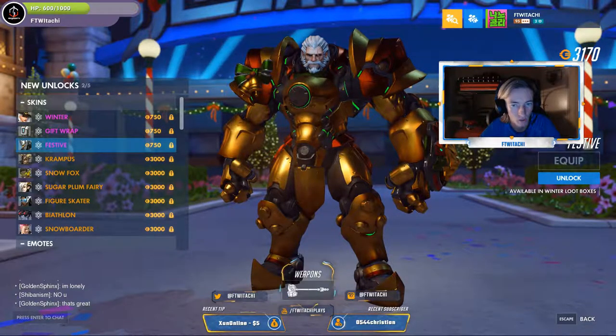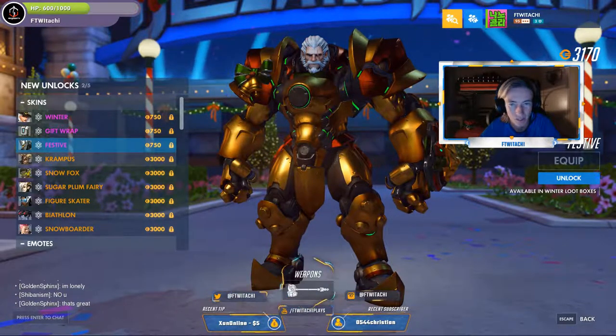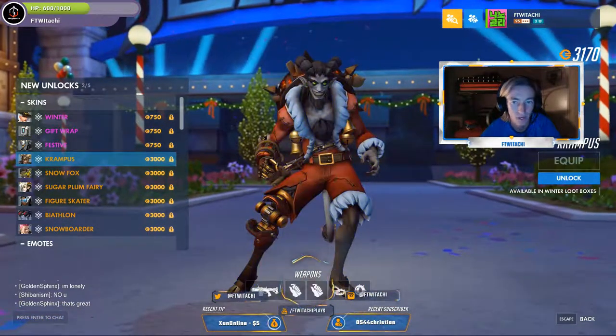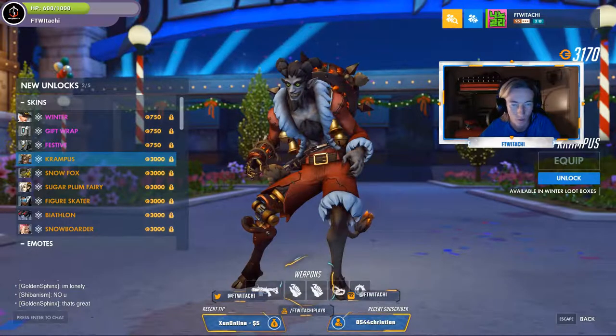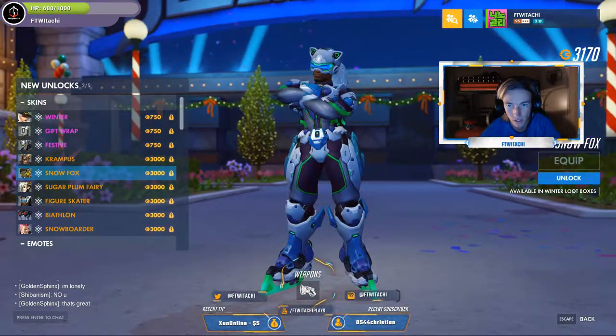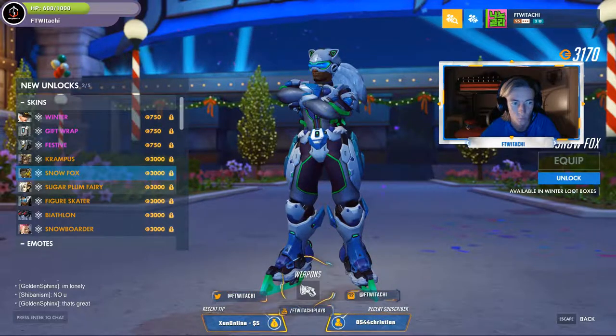If it was a little bit more of a glistening, shiny gold that would have been great. But it's more like a fake bronze-y gold, so I'm not really a fan of it. We've got Krampus Junkrat — this is one of the skins you definitely, definitely gotta get. We've got Snow Fox Lucio, which absolutely looks lit as well.